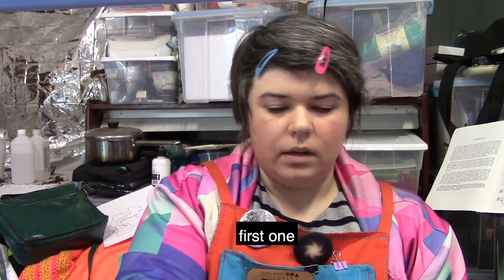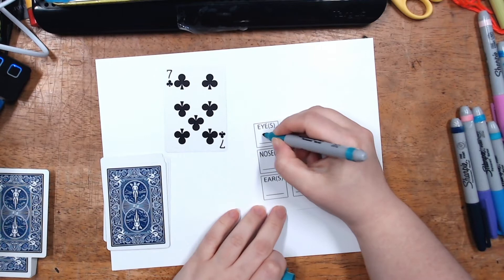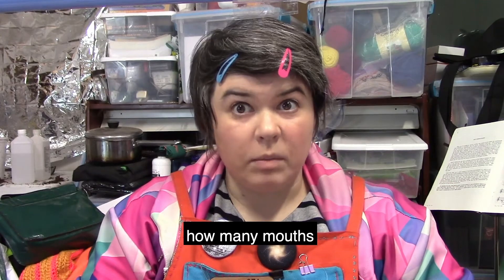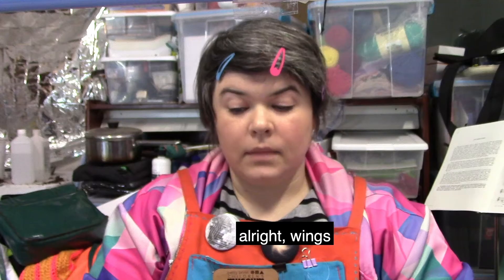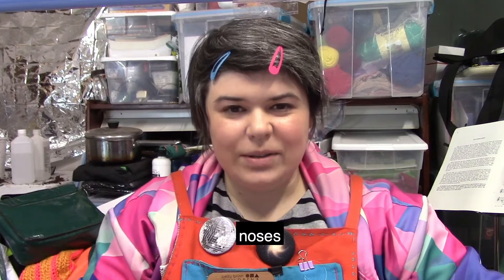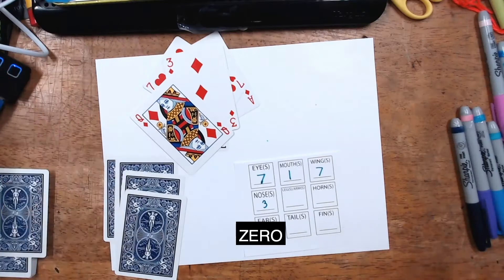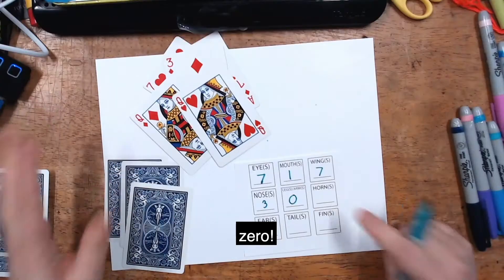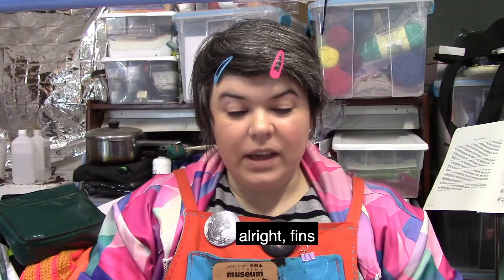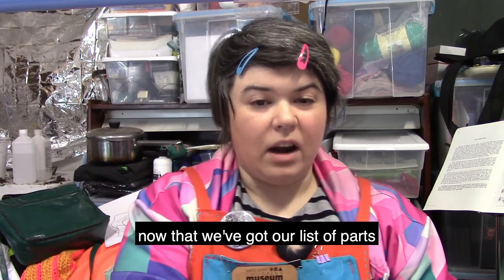Here we go — my list and my cards. First one: eyes — seven eyes, write that down. Next: mouths — one mouth. Wings — seven, king of the skies! Noses — three. Legs and arms — zero, it's a snake. Horns — zero. Ears — nine, good. Tails — one tail. Fins — zero. This is a sky creature that can hear really well!